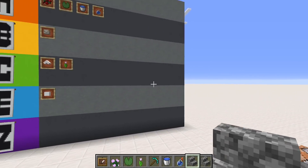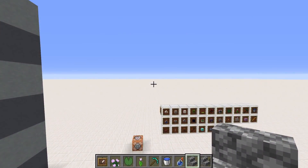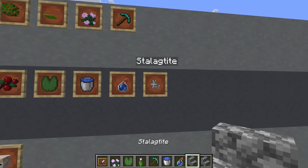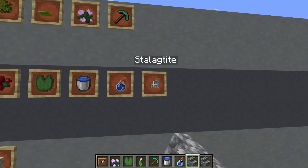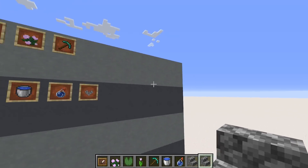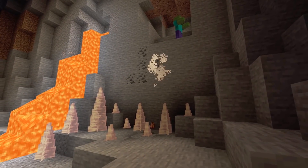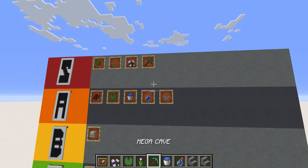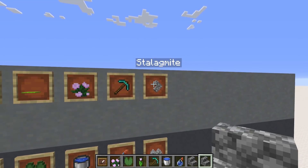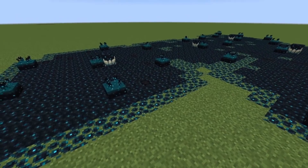Inside these dripstone caves we've got stalactites and stalagmites. Stalactites hang down from the ceiling and the video showed that they can actually drop and cause damage, which instantly brings up ideas of redstone traps — fairly high tier. But the stalagmites are even more interesting because a clip shows a zombie dropping off a small ledge and dying, suggesting a potentially new and more efficient way of killing mobs inside mob farms. Top tier stuff.